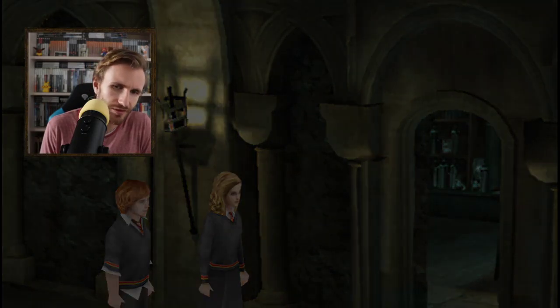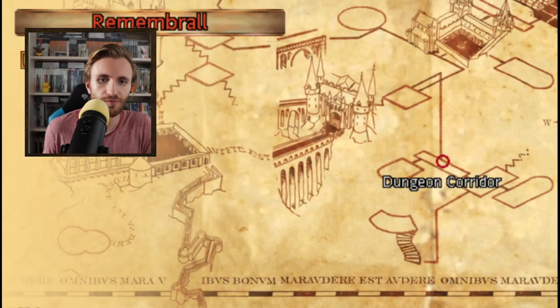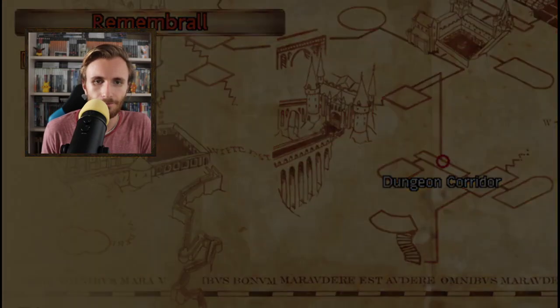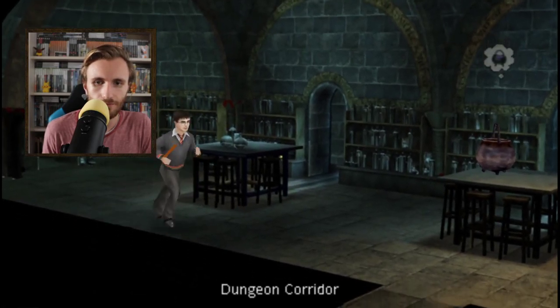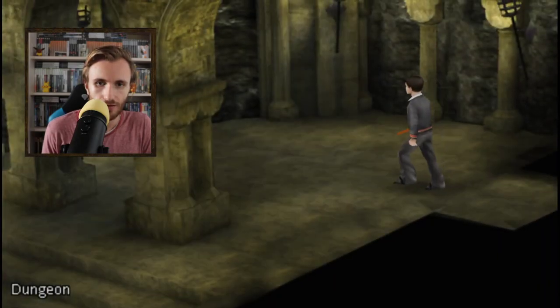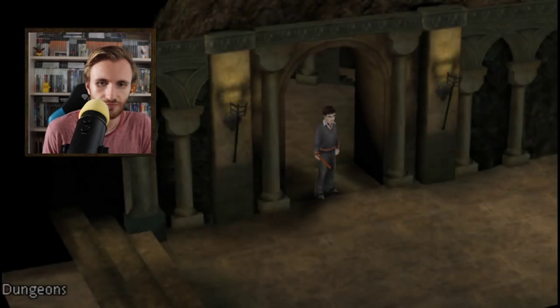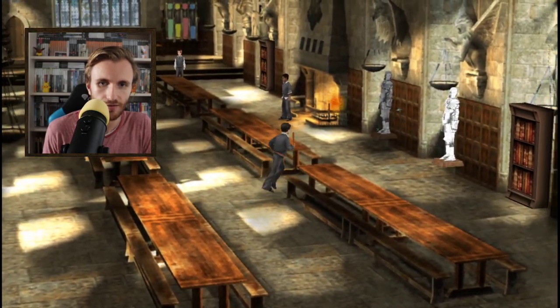The character models look a little bit ugly here. Now the Remembrall says: spy on Draco. And where's Draco? I should have paid attention to the story. Now let's find Draco. He must be somewhere around here, or just ask some people around - they must know where Draco is. They must have seen him.